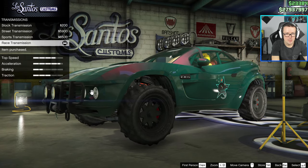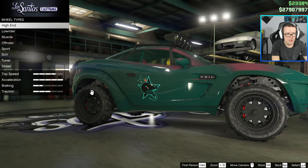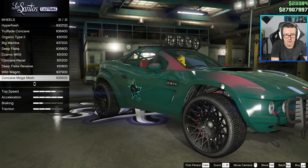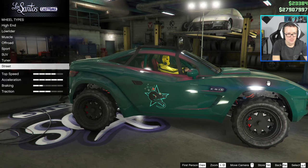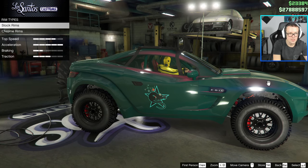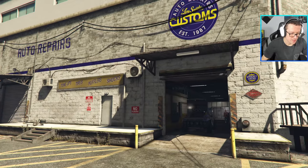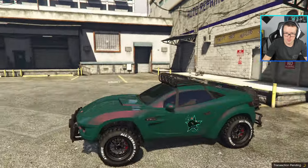Race suspension, race transmission, turbo. Wheel type off-road, obviously. How would it look with street tires? Oh — that looks so weird. A rugged snowflake — okay, let's go with this look. All-terrain radial, yeah. Enhancements, yes. There's the car, fully upgraded. I went for the same stock color — it looks cool.